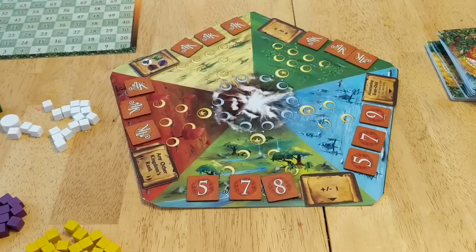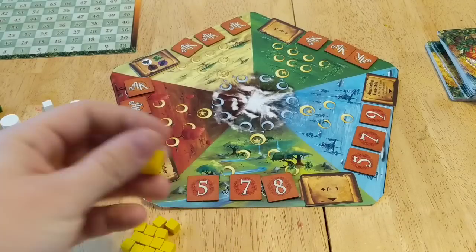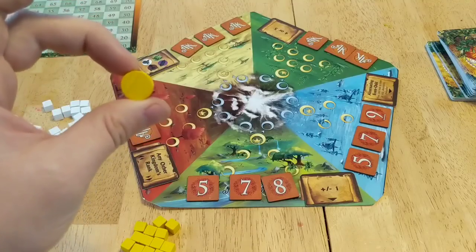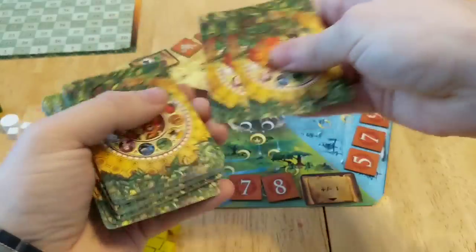Each player chooses a color — I always choose yellow, because yellow is the best color, except when I'm fighting for it with my sister-in-law. You get a scoring token, which you place over by the scoreboard. Then every player is dealt out four cards.